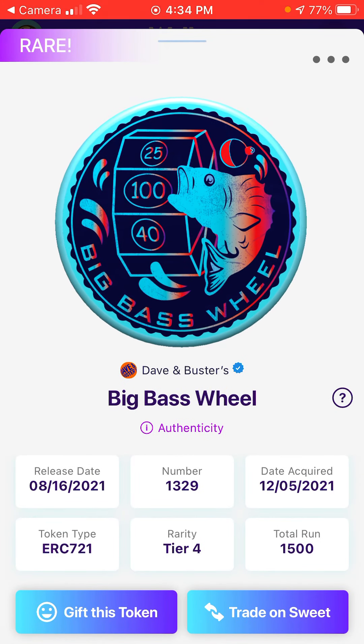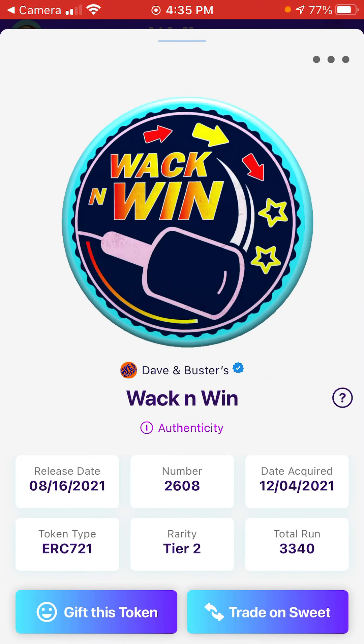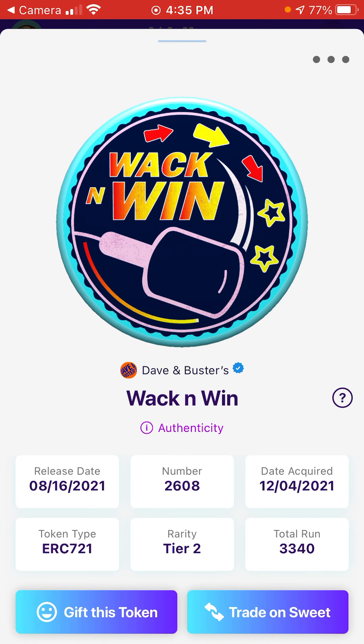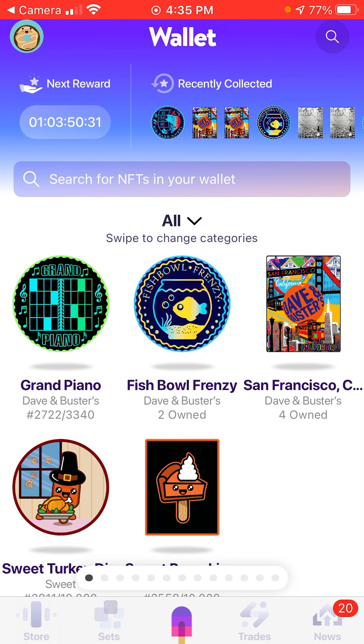I'm not sure what to do with the game ones, but I think it's just about collecting them all. It's pretty cool. And wait — this one was rare! You can see 'rare' in the top left corner under the purple. I just noticed that. The Whack and Win card — maybe the whack-a-mole game. The other standard ones don't have that. So I'm definitely not trading that one. I have like two fishbowls and now four standard San Franciscos.